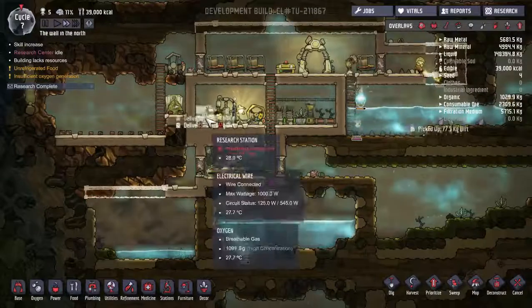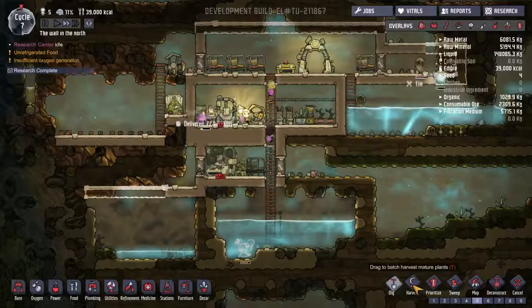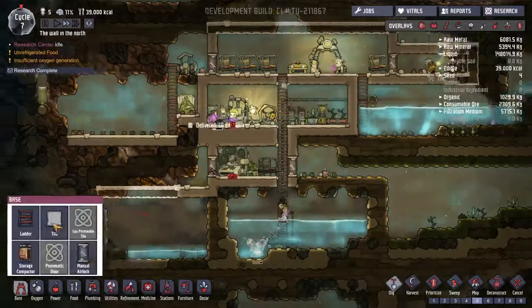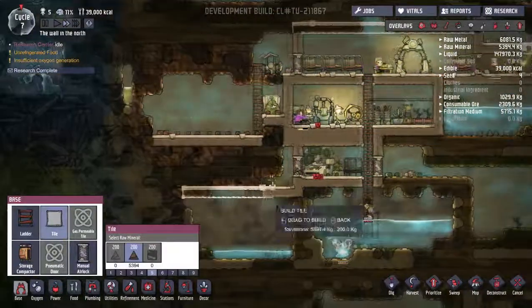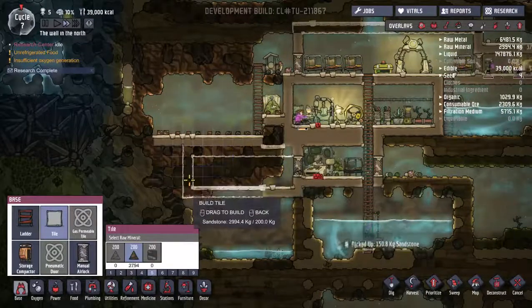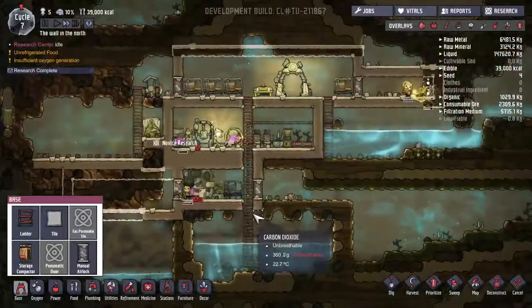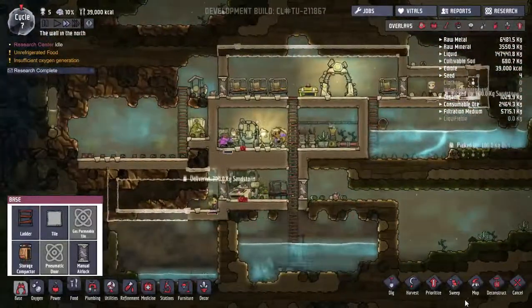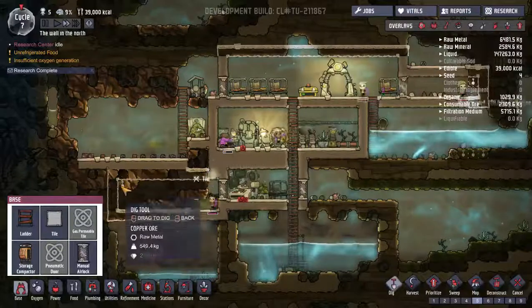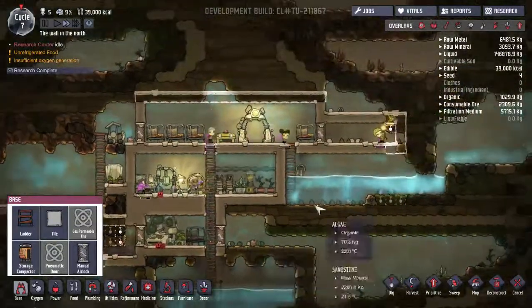I think everything else is going okay, so we're going to start actually digging out this way as well. There's dirt over here and there is copper, which I have an interest in. So we'll do that for now. They're getting a little bit cool when they take a dip in the water. We need to dig this out as well - that's kind of the other big thing they need to do.